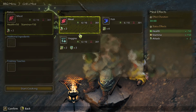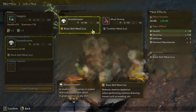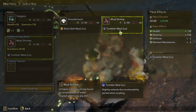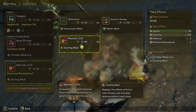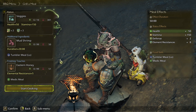Ration. Let's do veggies — Droll Shroom, Black Belt or Tumbler. I'll take some mud shrimp. Eat the hot and cold climates. I'll take medic meal.